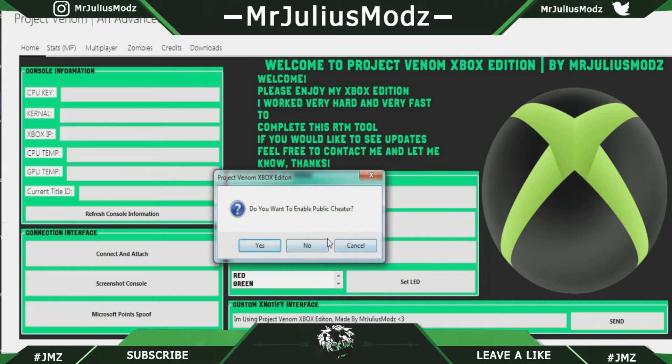You also get an XNotify on your Xbox 360. On both the PS3 and Xbox, they have public cheater options — you can click yes to enable them or no to not enable them. All that really gives you is pro mod, wall hack, and UAV, but it's something kind of cool. I might put a basic aimbot inside of it as well, but if you don't want to use the public cheater you can just click no.